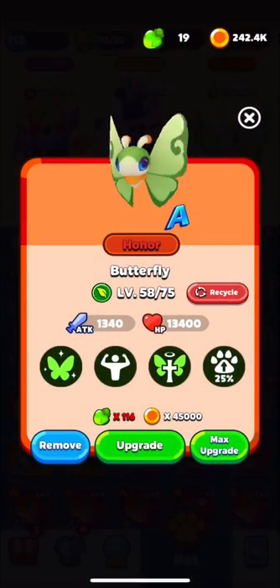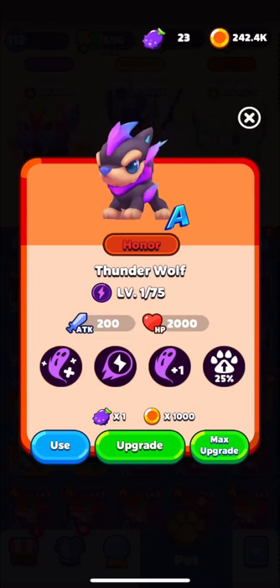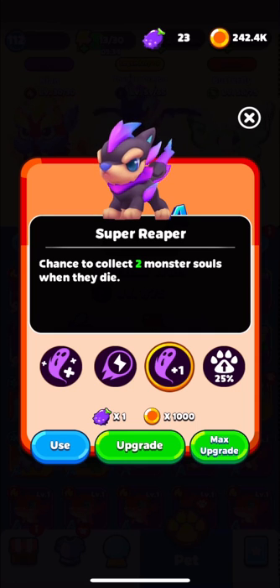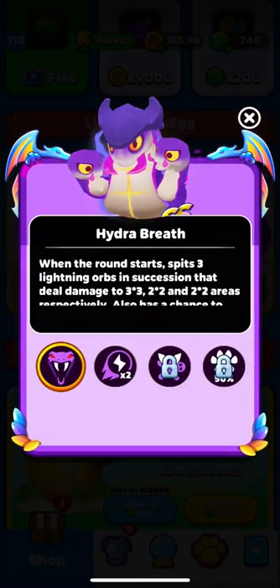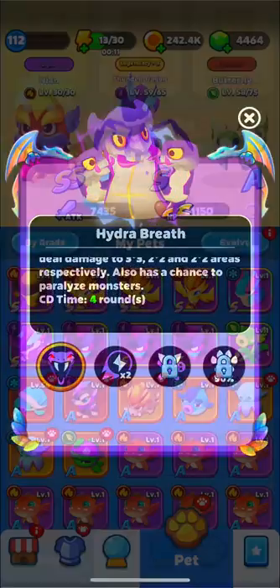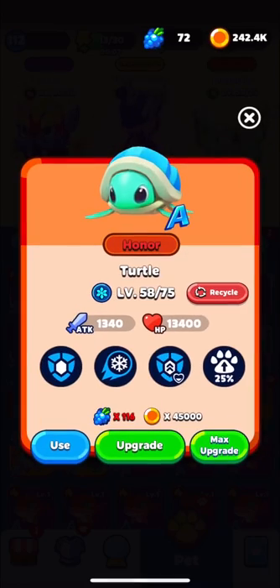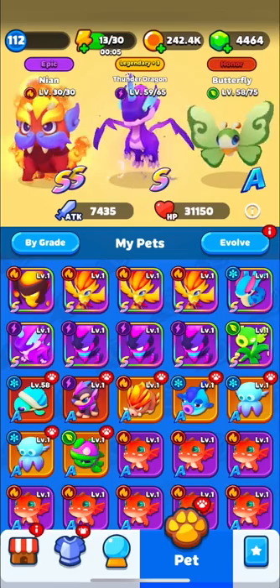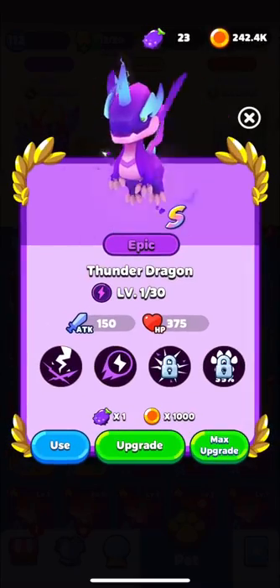The first pet that will help you is Butterfly — it will revive you. Next pet is Thunder Wolf. This pet will recover 10% of your health when it collects 15 souls, plus it gives a lightning ball. The last pet is Hydra, but I know only a few have this pet. If you don't have it, use Neon, Turtle, Sear Dragon, or Thunder Dragon — all of them are good. If you're thinking about Octopus or Puffer, forget about them because their skills don't work.